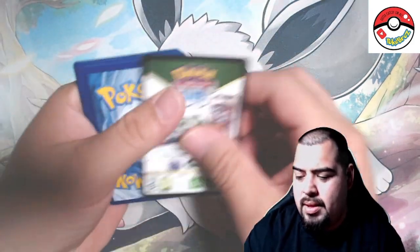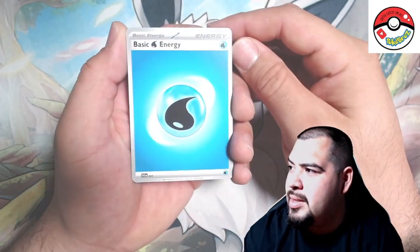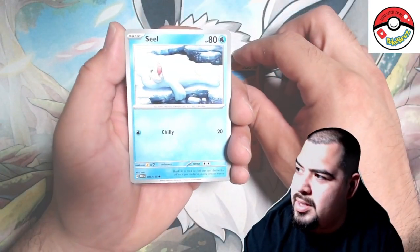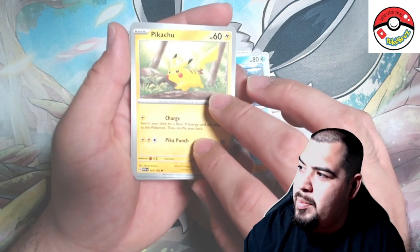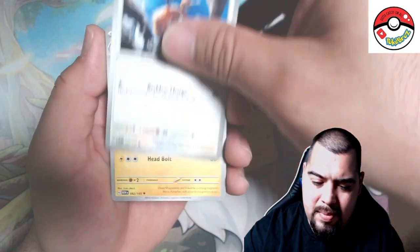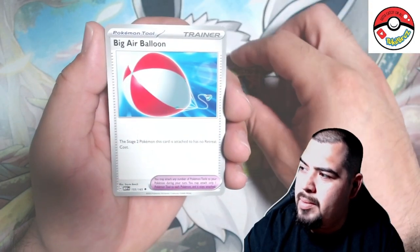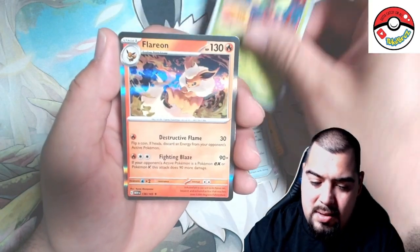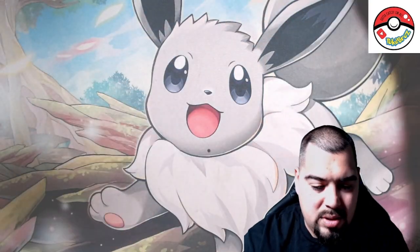Pack number three — water energy, Sandshrew — still chilling. Oh wait, first error card! A Pikachu that wanted to be different and be backwards. We got a Doduo. Magneton, Victory Bell, Aerodactyl, Dome Fossil reverse, Bellsprout, and Flareon — and the Eevees are coming back strong, all the Eeveelutions! Alright, last pack.